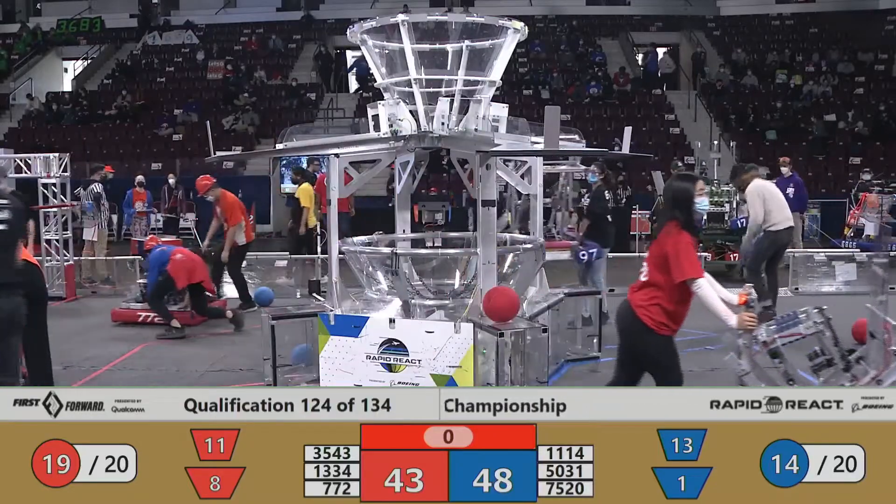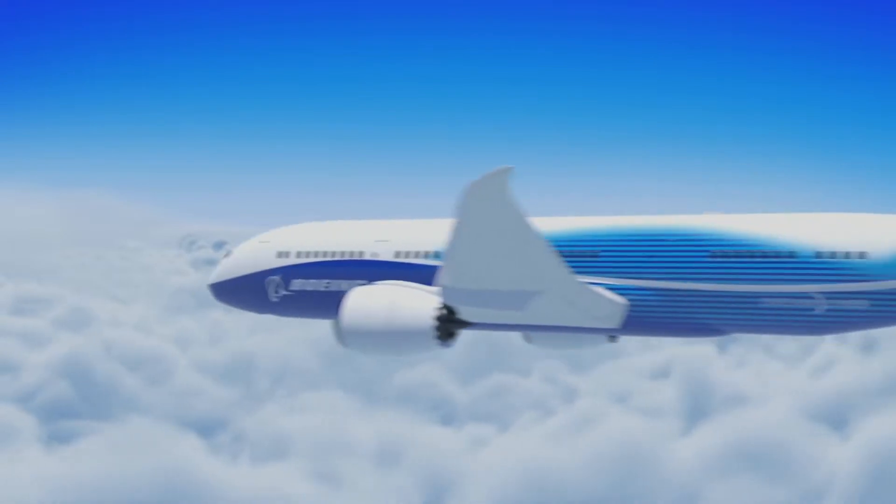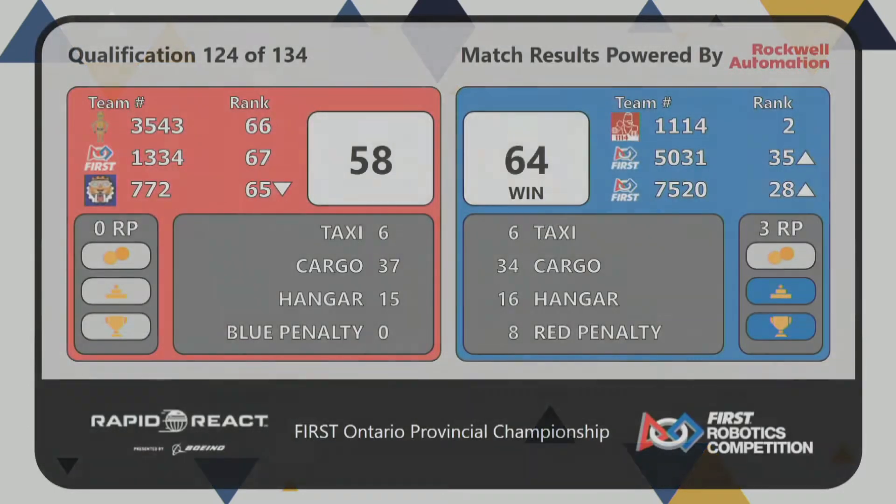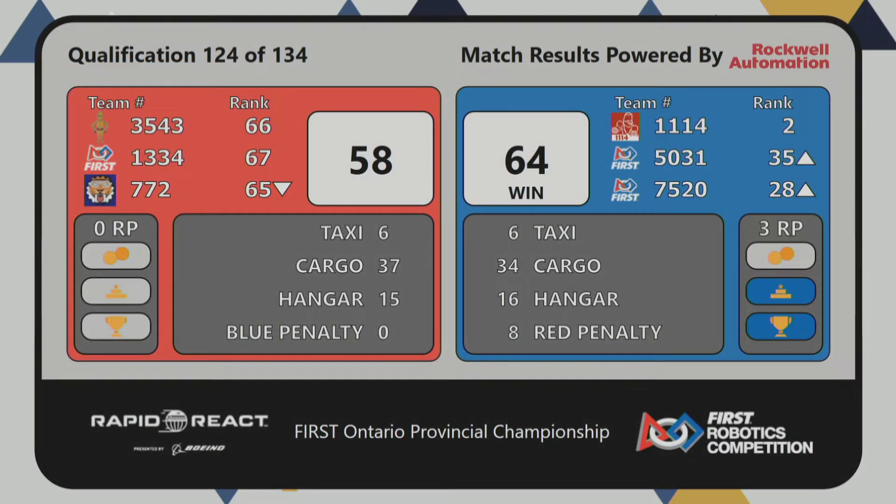All right, technology — let's take a look at our first score of the day. Blue Alliance is taking the win from that last match with a final score of 64 blue to 58 red. A very, very tight score. Blue Alliance earning 3 RP from that last match. All right, science — let's get introduced to some new teams.